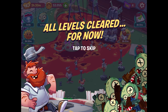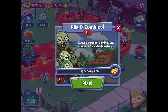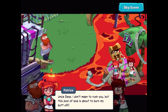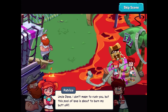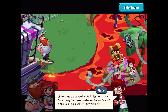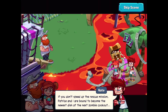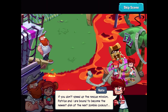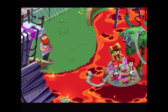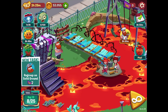All levels cleared for now — that was sort of perfect timing since that was the last one I was expecting to do. We have enough to build gangplanks. 'Uncle Dave, I don't mean to rush you but this pool of lava is about to burn my butt off!' 'My space booties are starting to melt — good thing they were tested on the surface of a thousand suns before I put them on! If you don't speed up the rescue mission, Patrice and I are bound to become the newest dish at the next zombie cookout!' 'One rescue ramp, coming right up!'